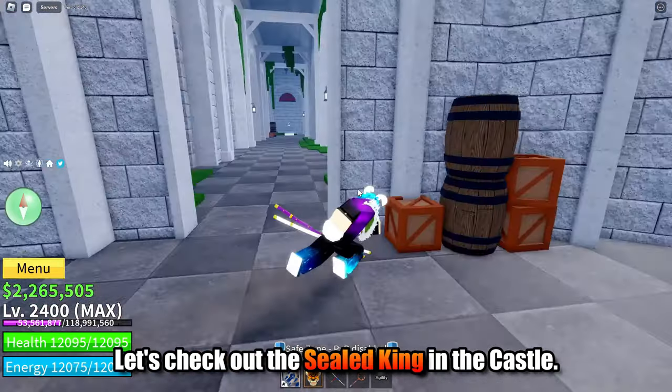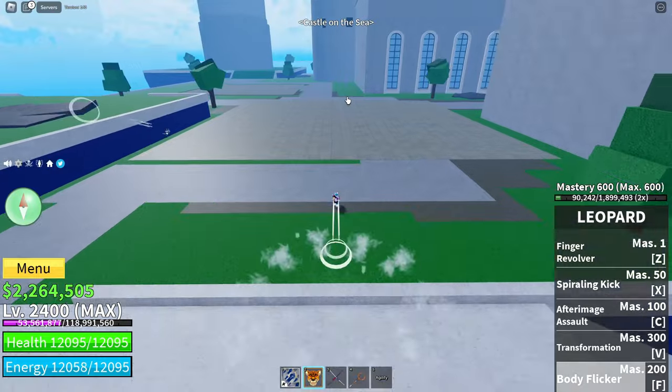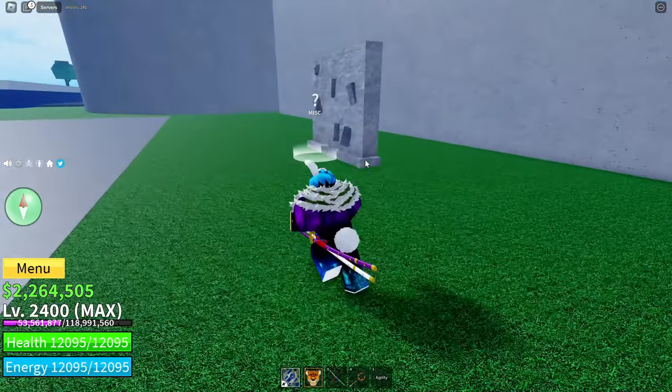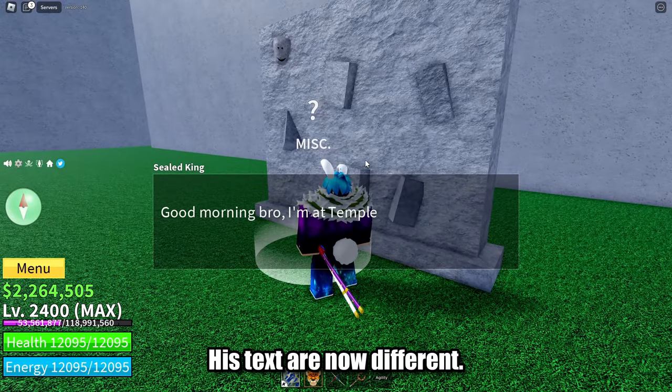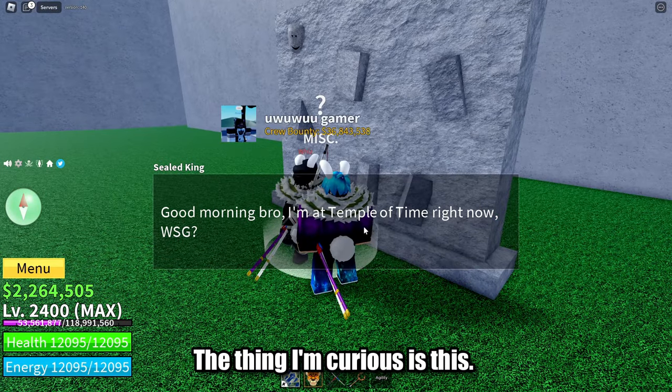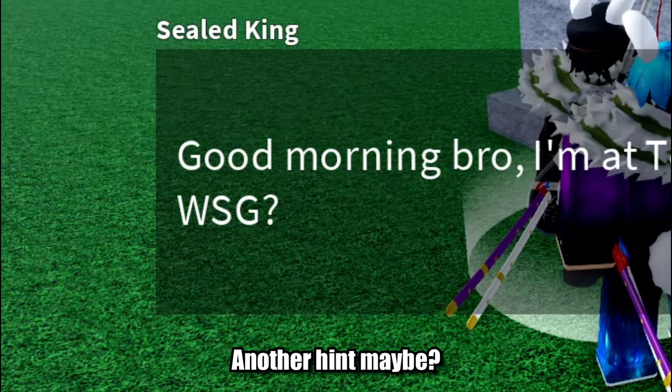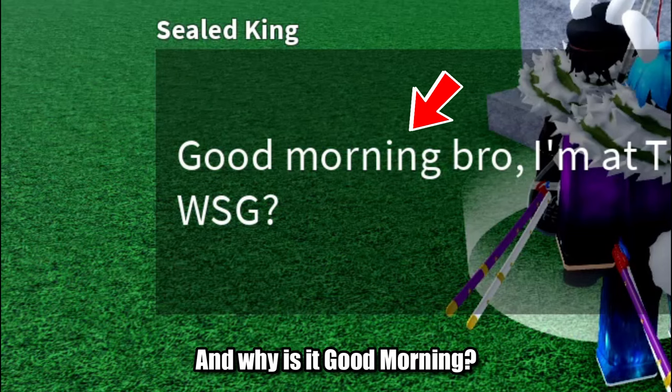Let's check out the sealed king in the castle. His texts are now different. The thing I'm curious about is this: why is WSGR capitalized? Another hint maybe? And why does it say good morning?